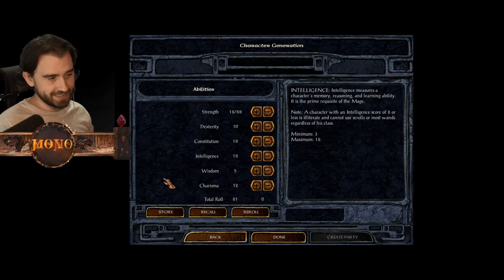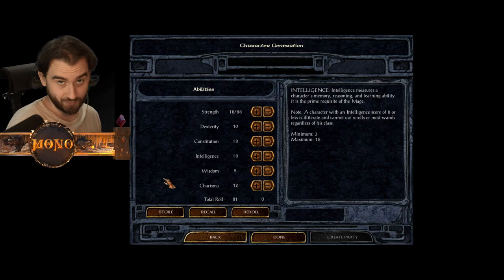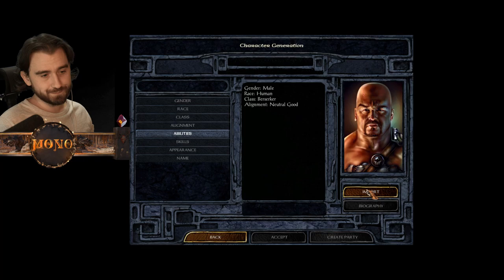Charisma on most characters does almost nothing, but there's one important thing: if you have high charisma you get better prices and better reactions from people you talk to. So whoever is your main character who interacts with everyone should have a high charisma.